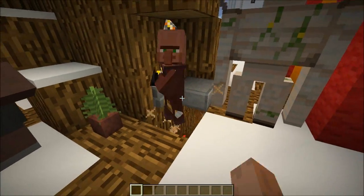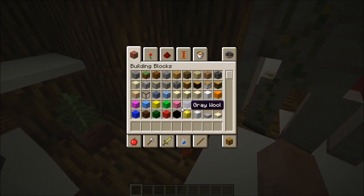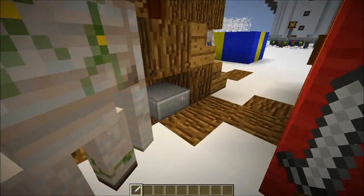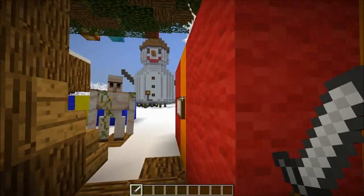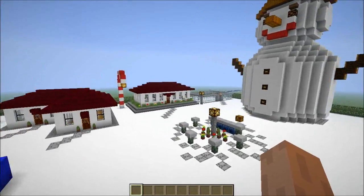I had to move the snow golem out of the way — you know what, I killed him so he'd move. That's the quickest way. This is the lever, guys. If you want to keep the fireworks firing, just put it up and it will keep firing. If you want to fire once, just up and down and it fires once. Perfect.